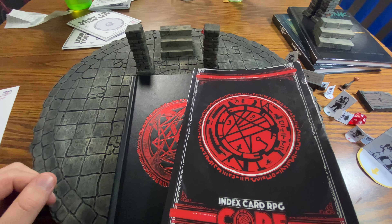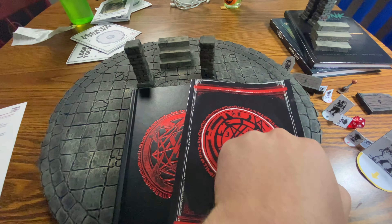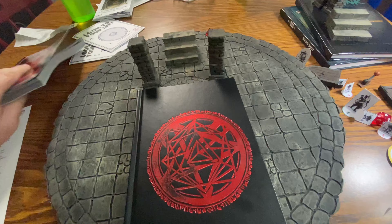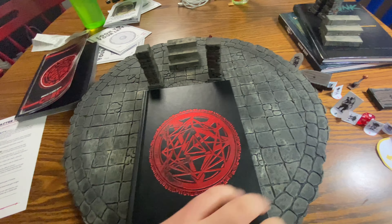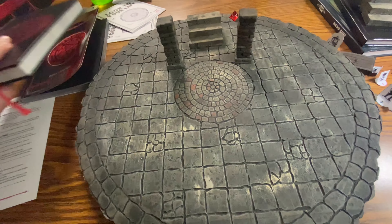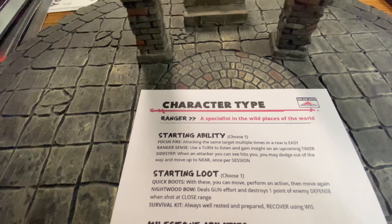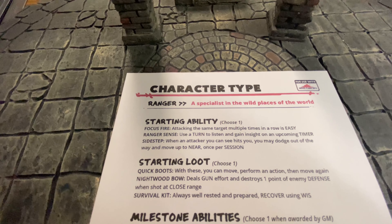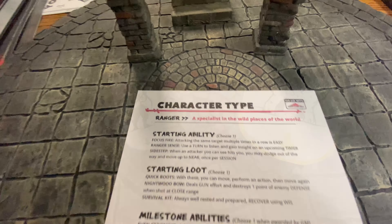You can actually get pretty close with what's available in Master Edition and Core using the Archer and Scout class in Alfheim settings, as well as the Hunter class in Master Edition. But I wanted something that was a little bit more in tune with what my player likes to do. And so here is the custom class, our specialist in the wild places of the world. I just want to go through each one of these and kind of explain how they work with a quick demo.